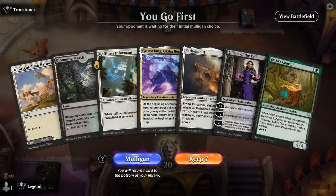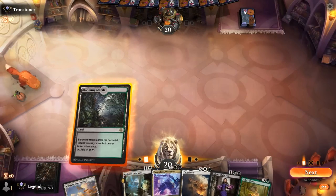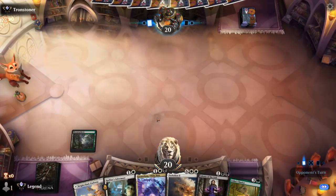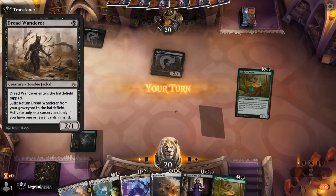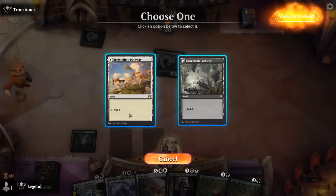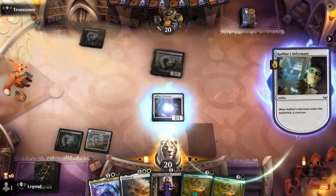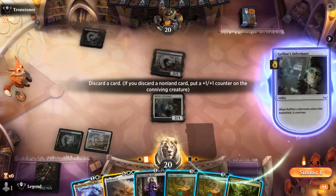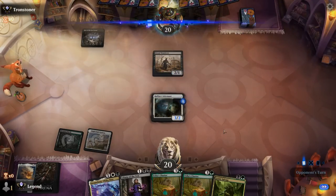We're on the play and our hand's great — we've got Informant to discard Parhelion, Grease Fang on three, just need an extra land and we'll be on our way. Hopefully no interaction from our opponent — discard spells or instant-speed removal could be bad. The Dreadwander points towards black aggro.